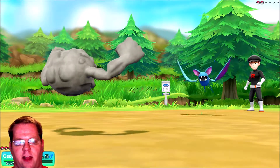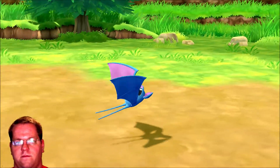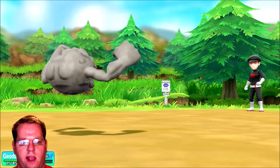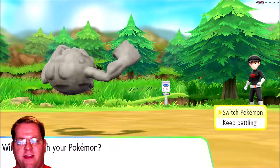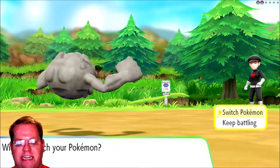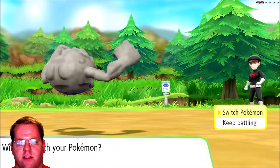Oh crap, I forgot it can use Absorb. Leech Life is actually another move Zubat knows. I'm not sure if this Zubat knows it, but it got a massive power boost in the last gen — it went from like 20 power to 90 power. I was like 'whoa.' Let's see, do I want to switch Pokemon? I'll just stay in.